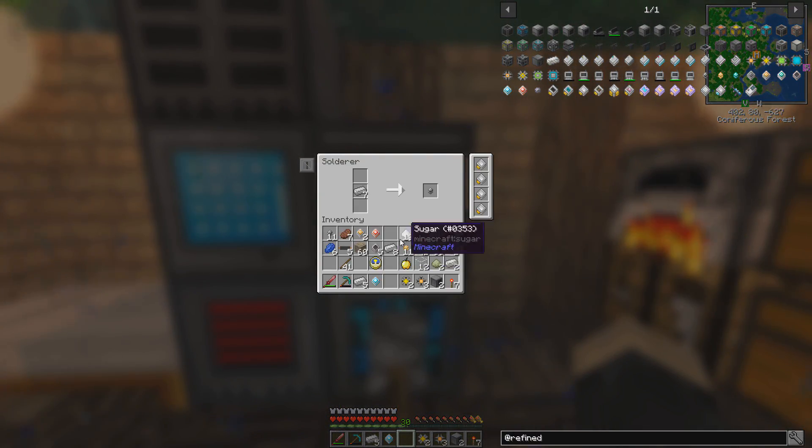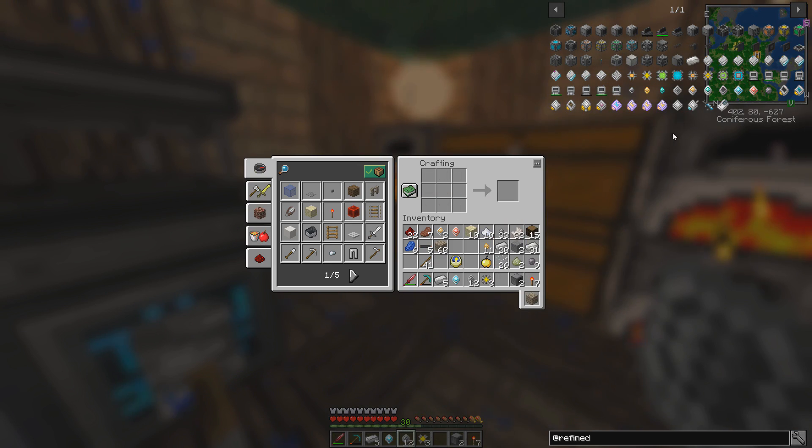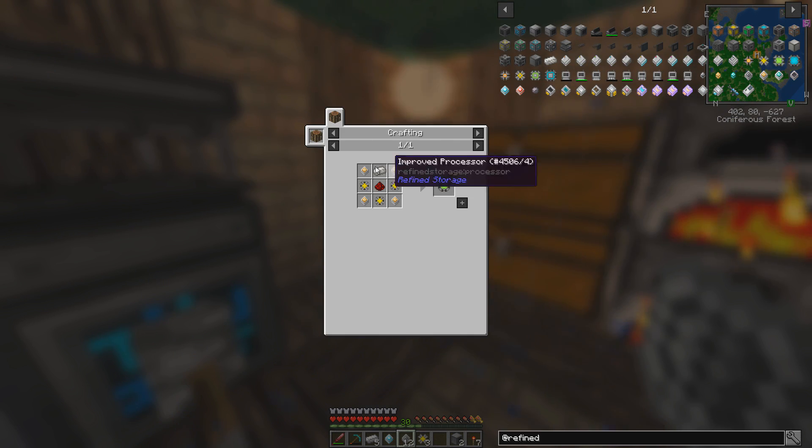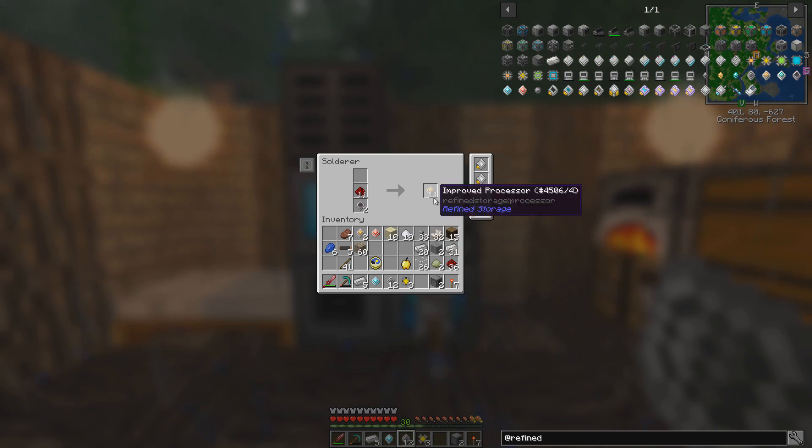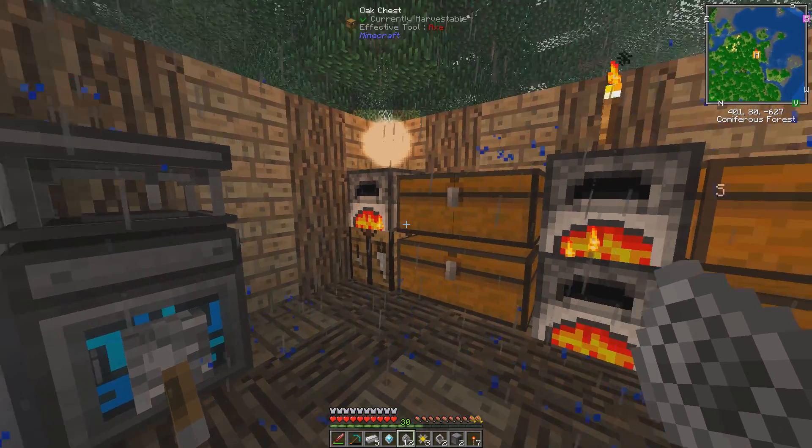I'm actually going to need to make a lot more, so I'll just batch these up and make a ton of them. Now I can make some more 4K storage parts. For a 16K we need to make the gold CPUs, which we can totally do. And there we go — a bunch of gold CPUs. I want to make a 64K.